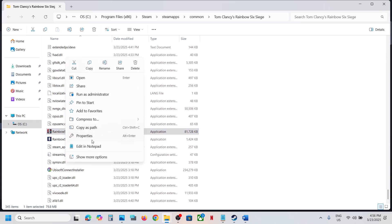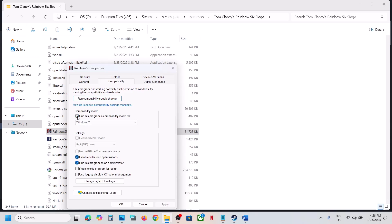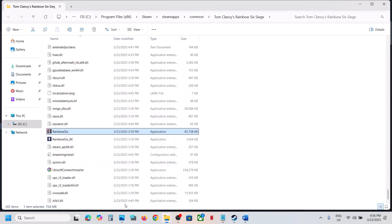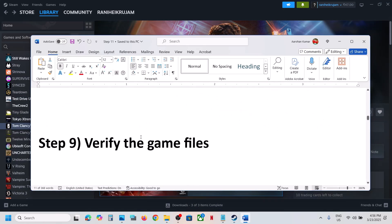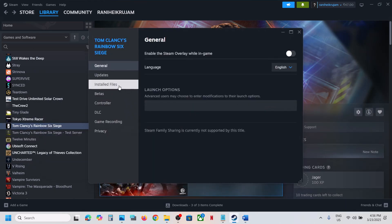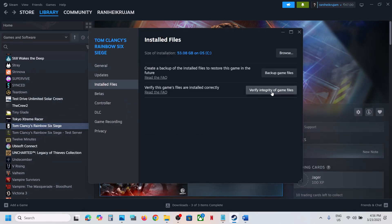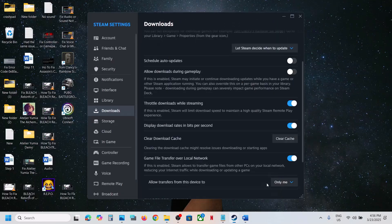If still not working after checking all those boxes, uncheck them, hit Apply, click OK, do the same with the other exe file and follow the next step. Now verify the game files again — right-click, go to Properties, go to the Install Files tab and click on Verify Integrity of Game Files. Once verification is 100% complete, launch the game and check.